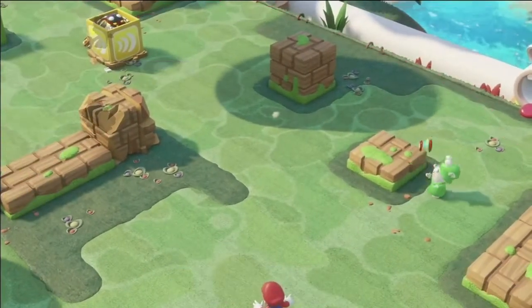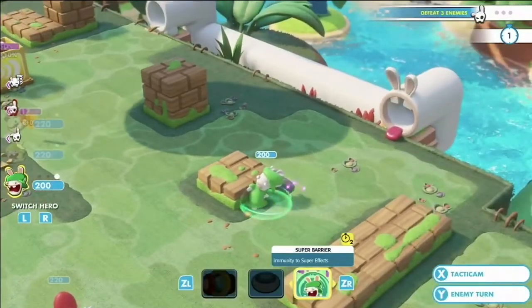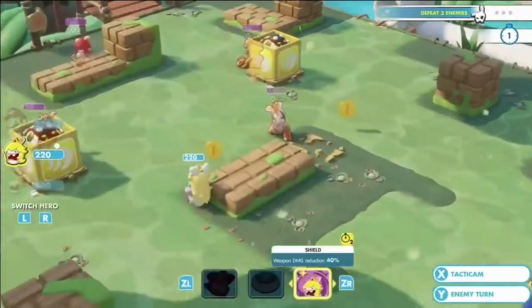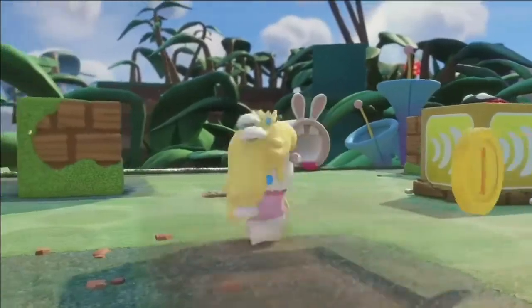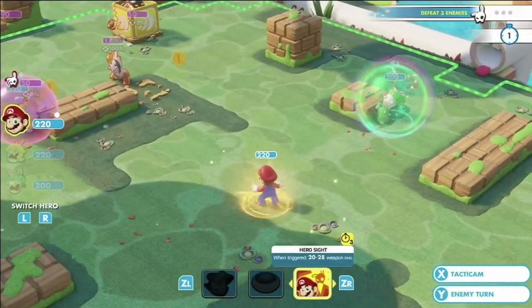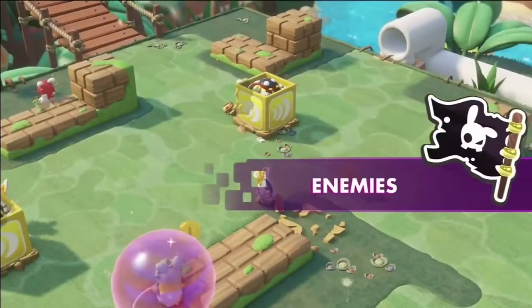Destroying cover is really interesting strategically, because for subsequent turns you'll be open to attacks. And last but not least, we have techniques — from defensive ones like Rabbid Peach's shield boost, to offensive ones like Mario's hero sight, which lets him attack an enemy even on the enemy's turn as soon as that enemy moves.